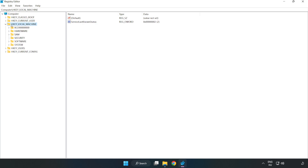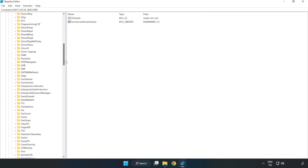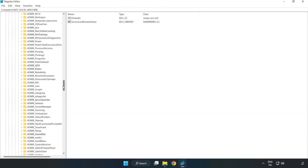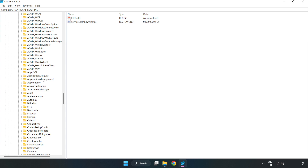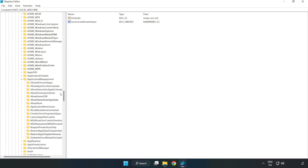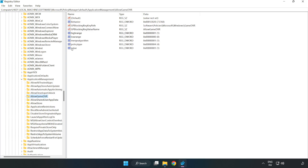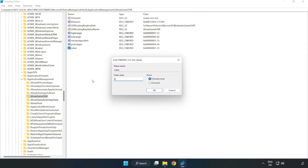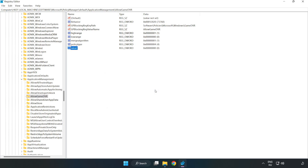Navigate to HKEY Local Machine, then Software, Microsoft, Policy Manager, Default, Application Management, Allow Game DVR. Right-click the value and click modify. Set the value data to 0 and click OK. Close the window.